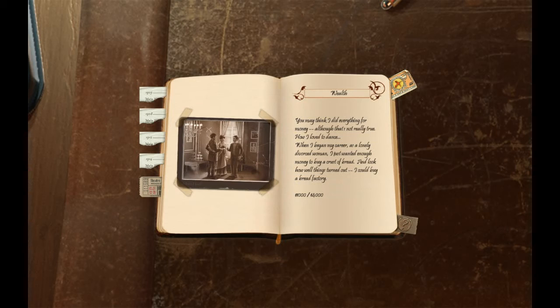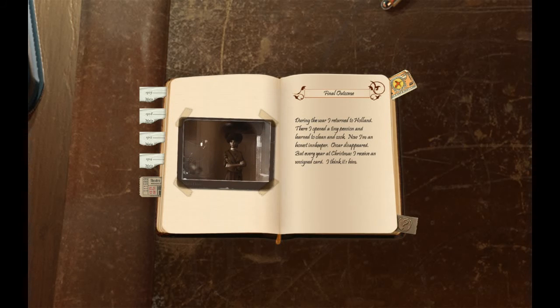You may think I did everything for money, although that's not really true. How I loved to dance. When I began my career as a lonely, divorced woman, I just wanted enough money to buy a crust of bread. And look how well things turned out — I could buy a bread factory. During the war, I returned to Holland. There I opened a tiny pension and learned to clean and cook. Now I'm an honest innkeeper. Oscar disappeared, but every year at Christmas I receive an unsigned card — I think it's him.